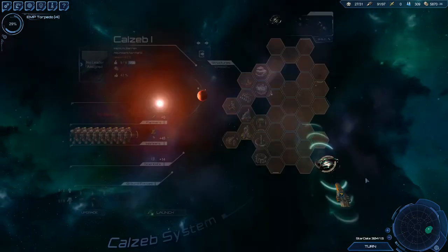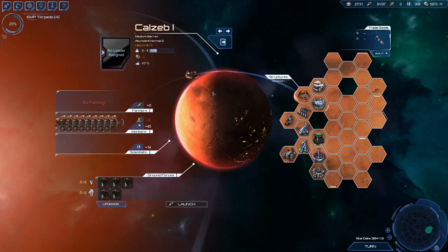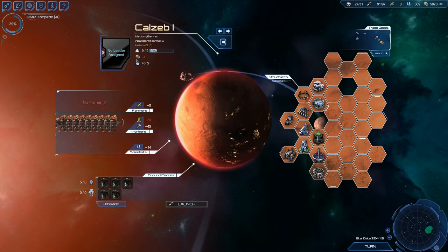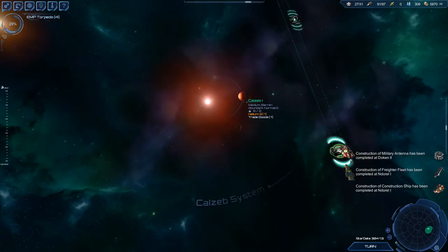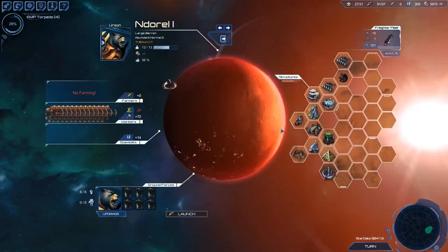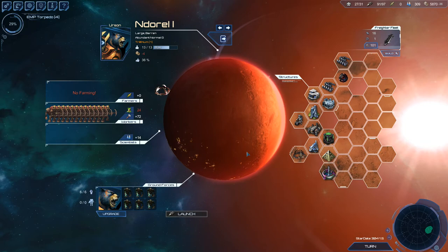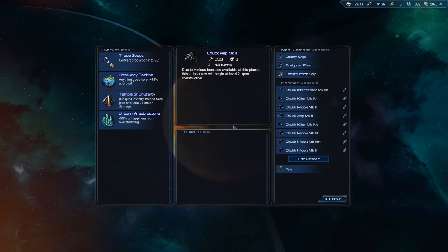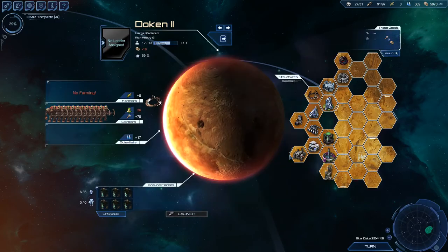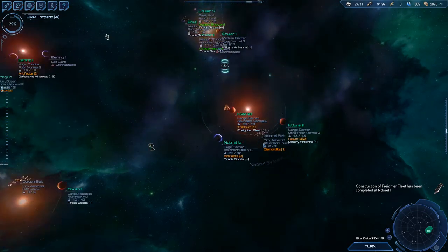So we've got antennas coming out now — now we're really in a hole. Why don't we just keep this guy on money — he's making us four BC per turn. What can we sell? Something's costing us too much, but I think everything's fine here. We're still building — yeah, we're building freighters now, so we're good. Let's build an antenna there too. We got an antenna here — we're not building anything at Docking Two now. Let's just put them on trade goods; that's gonna help our money out. We need money.